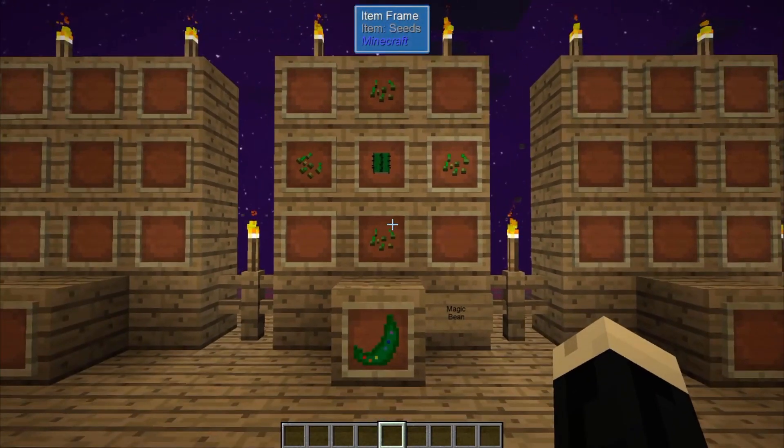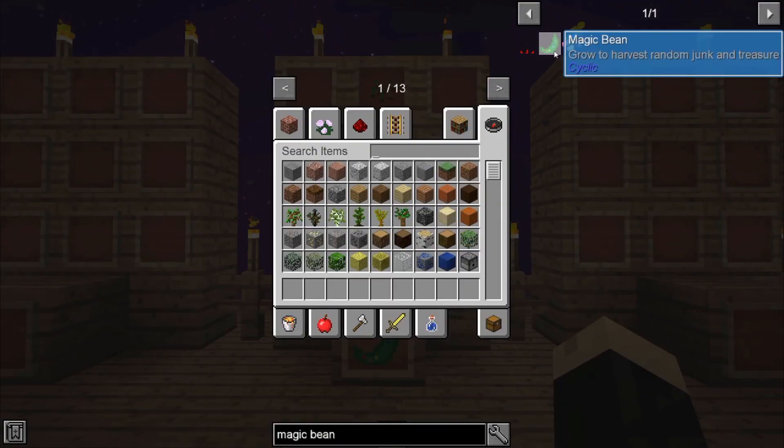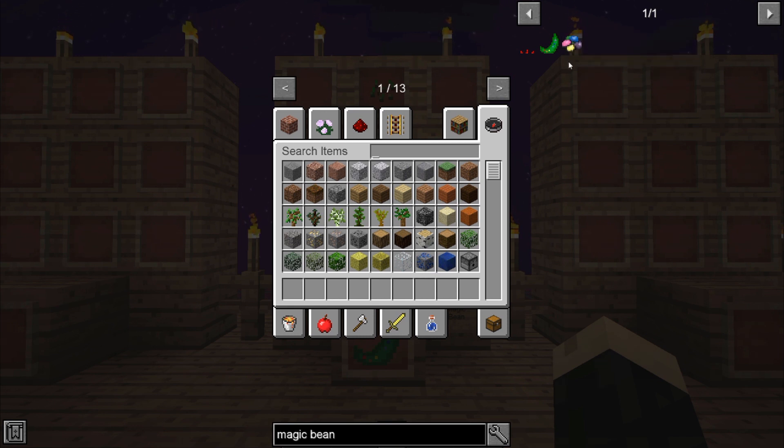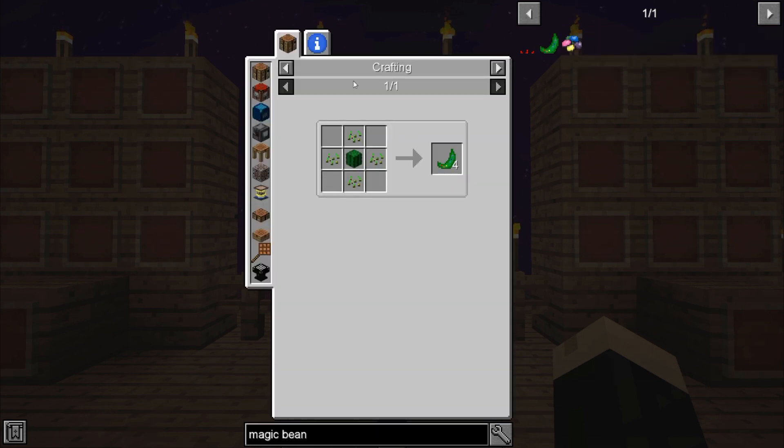Now I do want to draw attention in the JEI. If you look up magic bean, you'll see there are two different ones. There's one here for cyclic and one here part of the twilight forest mod. The magic bean in the twilight forest mod does not have a recipe in the JEI and will not complete the bean-boozled advancement. You need to make the cyclic magic bean in order to get that advancement.